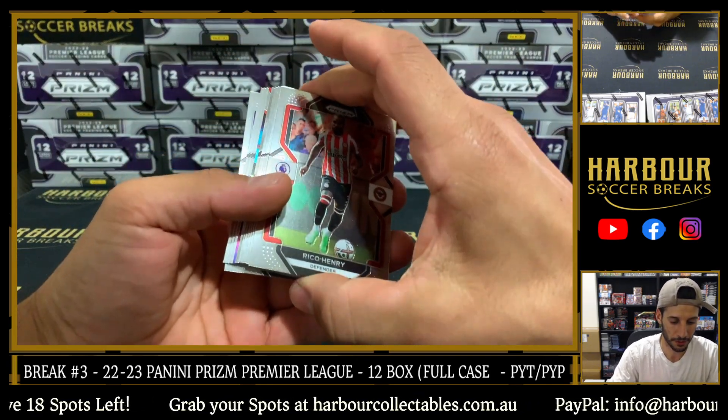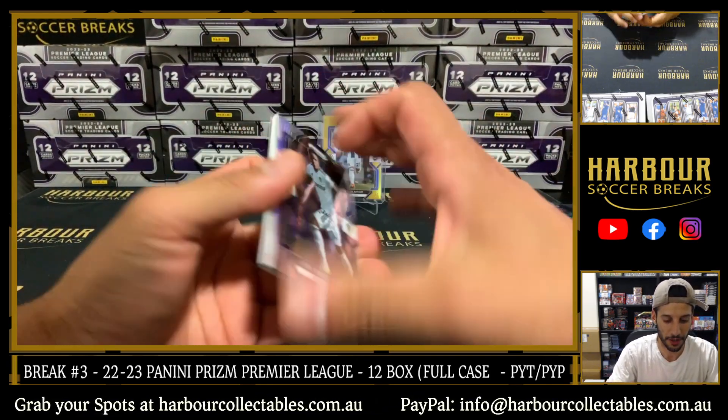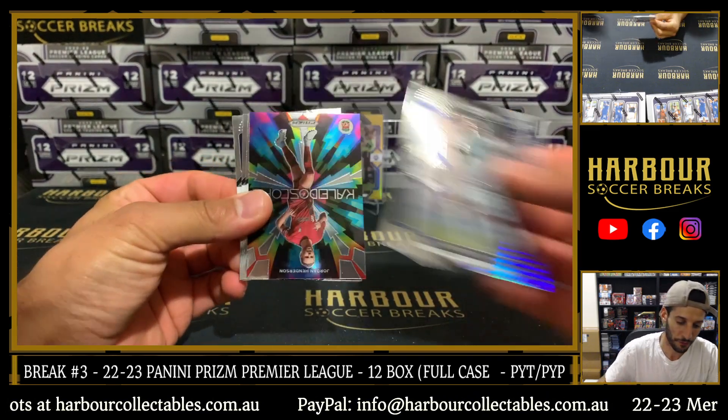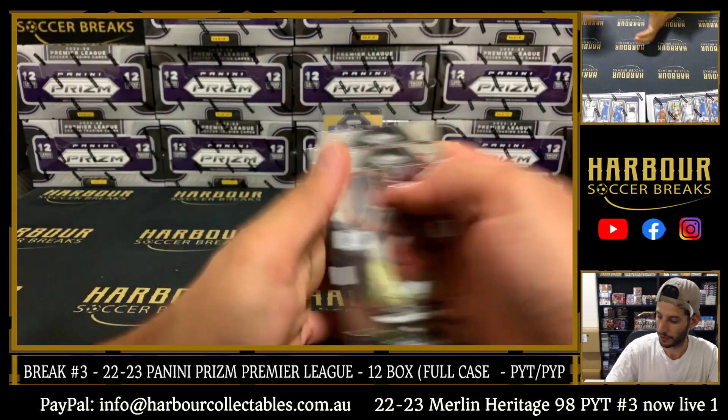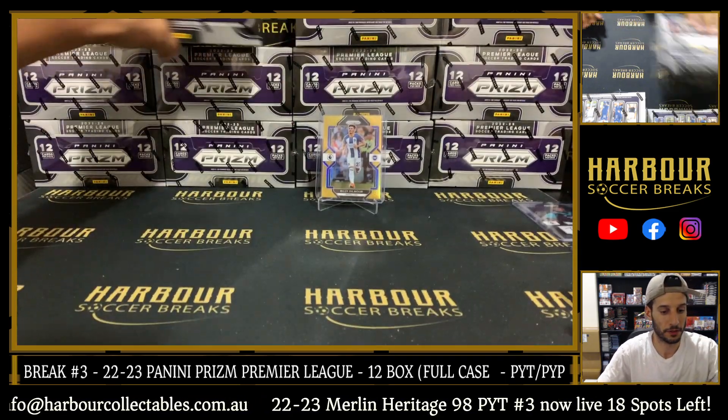That was a good one. In our final pack, Sinistera on the Hyper. Kaleido Jordan Hendo. And some base. Alright, let's go — second box. Good first box, nice gold.